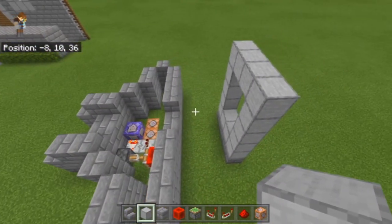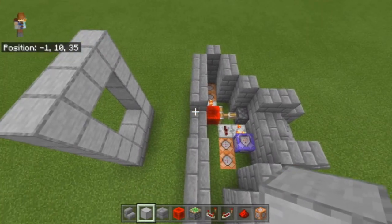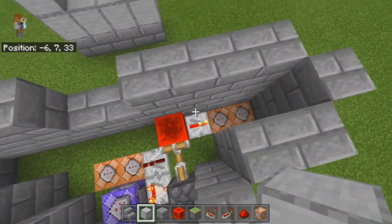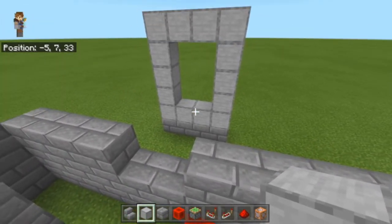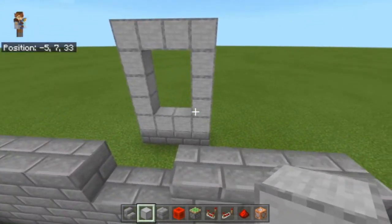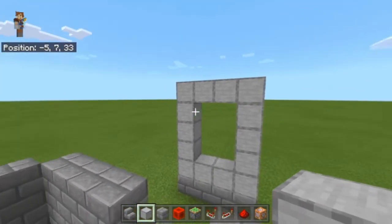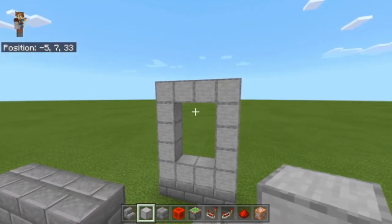Now we have the basic build and we can start gathering the data we need to fill in our command blocks. We're going to be using fill commands to replace the blocks in the doorway and where the bridge is. We're going to start over here — this is the side that is active when you are close. You want to replace the blocks down here with your bridge material; I'm going to be using spruce planks. We want air replacing those blocks, and on the other side — active when you are farther than 10 blocks away — we replace that section with air and replace this section with spruce planks to give the illusion that the door is opening and closing as you approach and grow more distant.